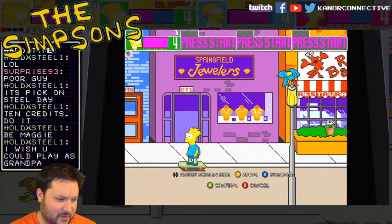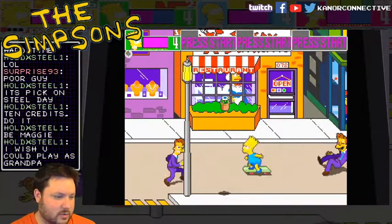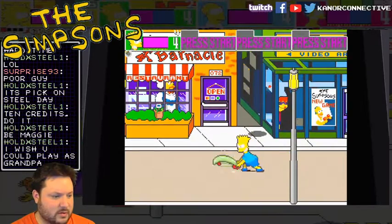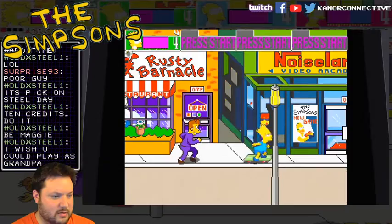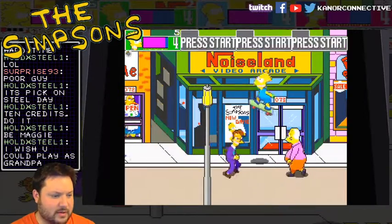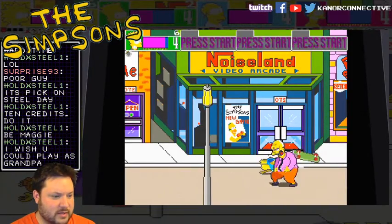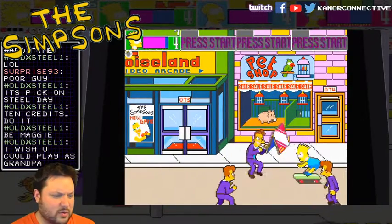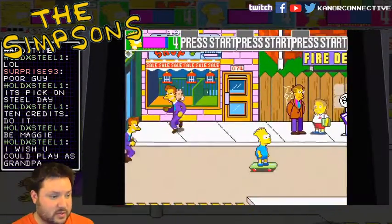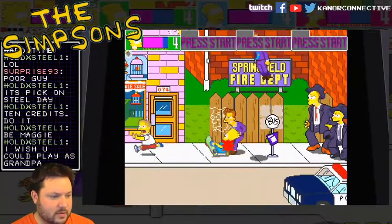Wish I could play as Grandpa — I would love to have Grandpa. The only thing it cuts off is my name at the top, but it's the same premise as X-Men and Turtles in Time, or all of Konami's beat-em-up games. It's a little more faster than X-Men as far as jumping and stuff. Same things — you can jump and attack, but his air attack is the same no matter how high you jump. He's got the regular attack for kicking and he swats his board. If you had two players you could team up to do a special attack.